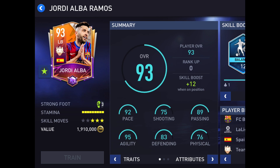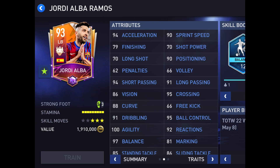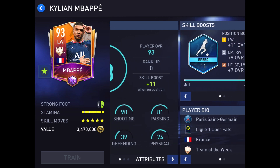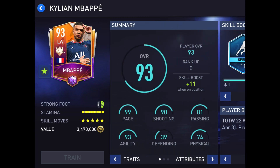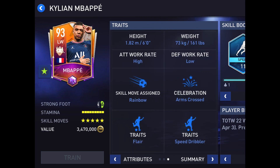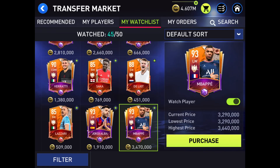Here we got Jordy Alba as our last starter and left back. He's a week 16 starter, May 1st through May 8th. He's got 94 acceleration, 90 sprint speed, 90 positioning, 95 ball control, 100 agility, 91 dribbling, 97 balance, 92 reactions — a pretty good card. And now our sub — the only reason I didn't play him is because I don't have a left wing. He's a week 11 starter, March 27th through April 3rd, with 99 pace, 90 shooting, 99 acceleration, 99 sprint speed. Attacking work rate high, defensive work rate low. He's got flair and the speed dribbler.